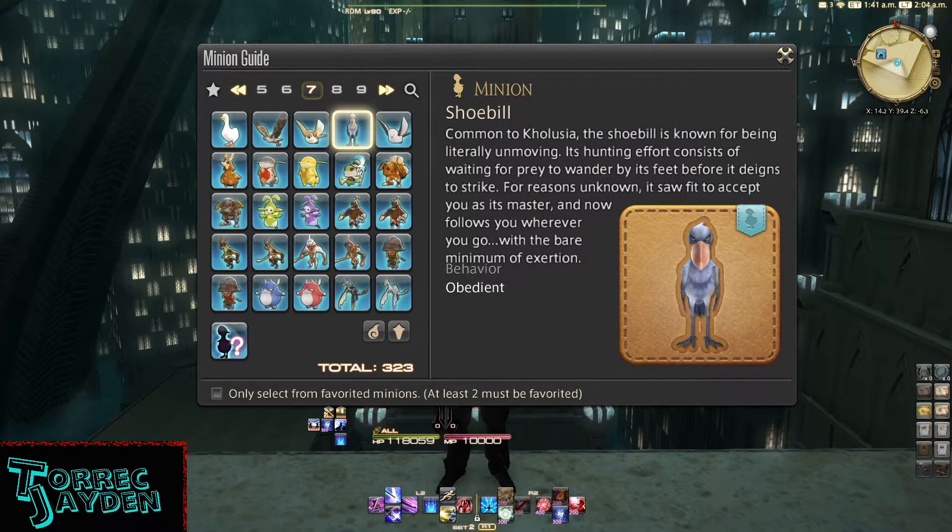Common to Kalugia, the shoebill is known for being literally unmoving. Its hunting effort consists of waiting for prey to wander by its feet before it deigns to strike. For reasons unknown, it has seen fit to accept you as its master and now follows you wherever you go with the bare minimum of exertion.